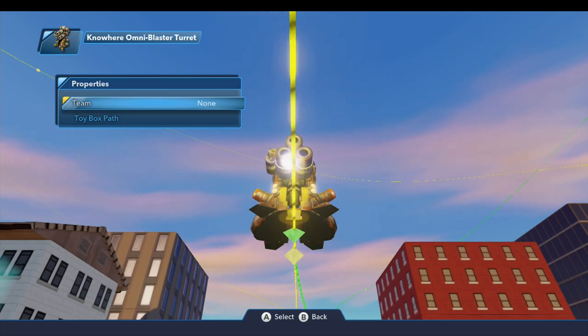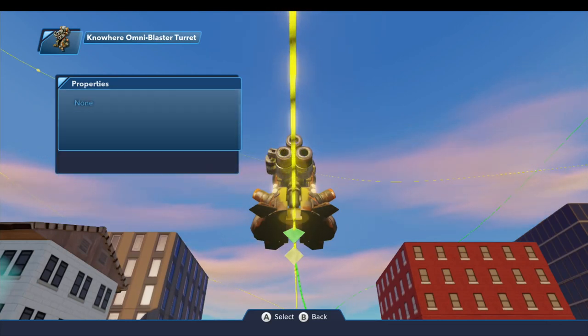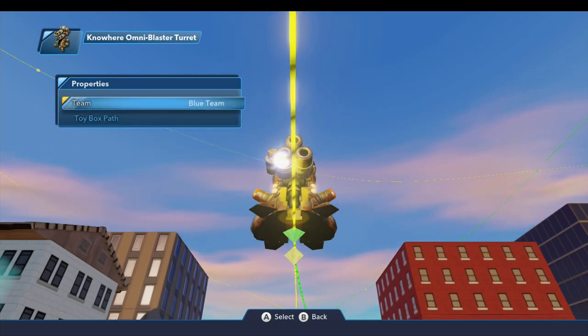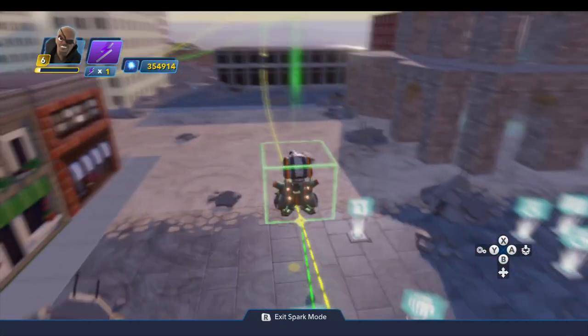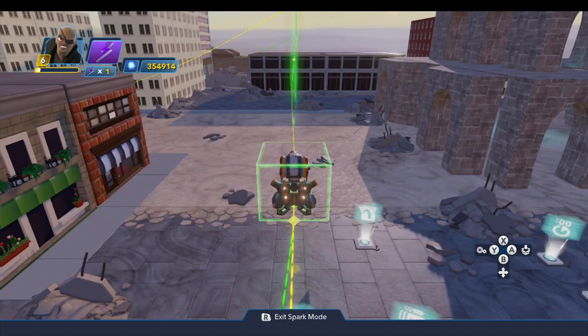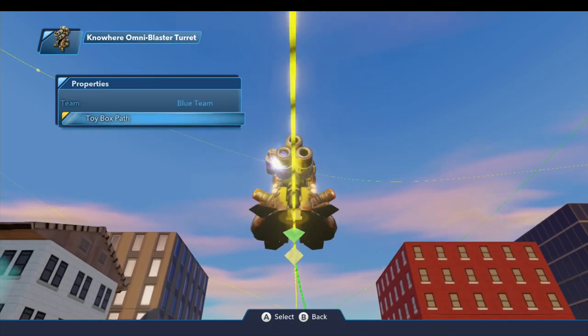The first thing to consider is the team setting. When this is flying around the toy box, it's not very discriminating about what it shoots at. We have enemies on the purple team, enemies on the blue team, and the player on no team. If you leave this set at none, it's going to shoot at everybody and everything. This particular cannon will encounter enemies on the blue team during the old church battle — so we're going to put it on the blue team so it leaves those enemies alone.